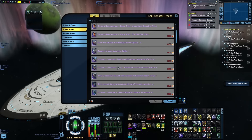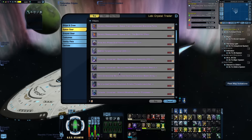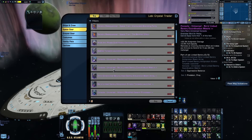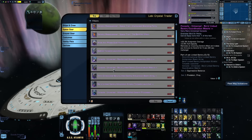Next is the Ba'ul Linked Sentry set, and having at least the two-piece of this set is a must-have for anti-proton builds. The Ba'ul Linked Sentry Coordination Matrix console doesn't have a click ability but has nice passives, including a Cat 1 buff to anti-proton damage, a small buff to hull capacity, and it can remove control effects and make you immune to control for 5 seconds on a 30-second recharge.